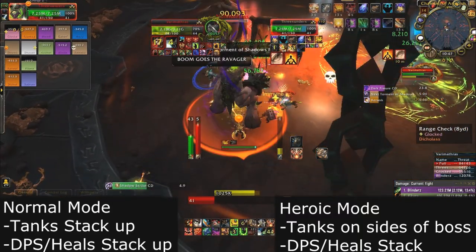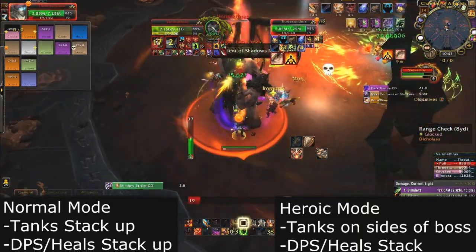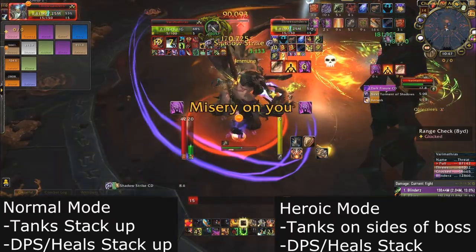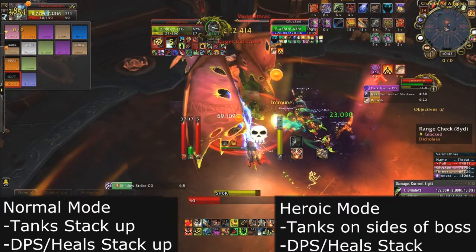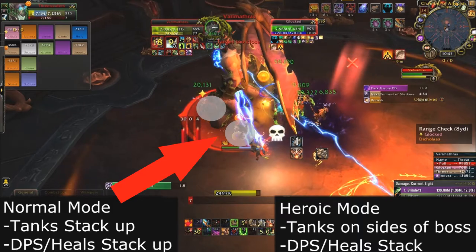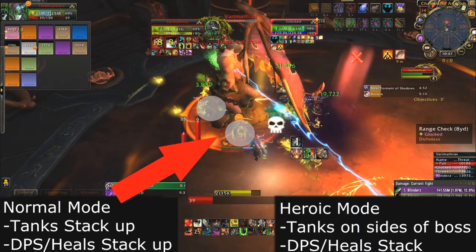The tanks want to taunt off each other after being hit by Shadow Strike. On normal mode, Shadow Strike is just a regular hit, but on heroic it's a frontal cleave, so the tanks need to spread apart a little bit. Here you'll see footage of heroic positioning — one tank by his leg while the other is right in front of him.